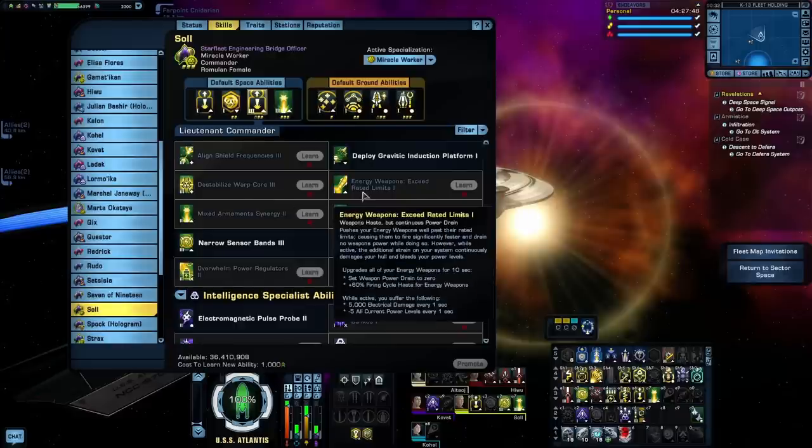Exceed Rated Limits is the firing mode of this specialization. It gives massive buffs to your firing cycle haste while cutting your weapon's power draw to zero, but in turn you'll also be taking some electrical damage over time and your maximum power levels will be steadily dropping while this ability is active. It's not the best of the energy weapon firing modes. The massive haste buff at max level can be pretty nice, but with that electrical damage you're probably going to want to put a heal in here as well, which is kind of annoying. I would still take Beam Overload or Cannon Scatter Volley over this.